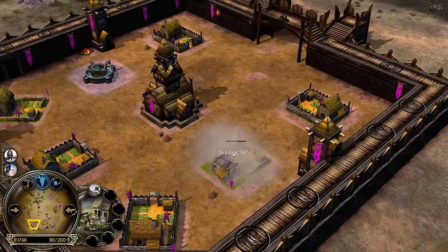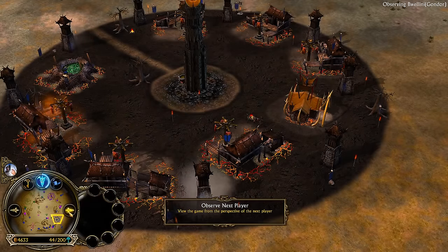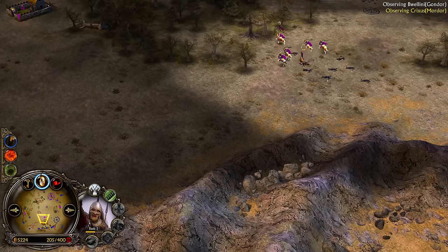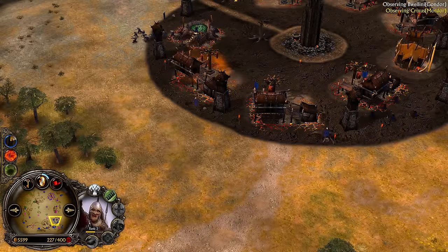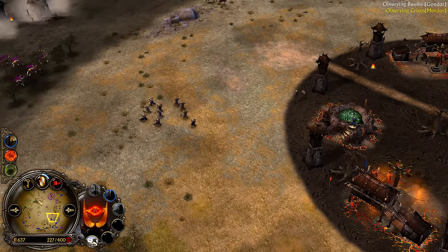Rohan is going for upgrades — he went for shields on his Rohirrim warriors. But this Mordor over there will get a Nazgul up on the field very, very soon. So going for upgrades on the horses on this map against Mordor — I think it's going to be a little bit too late.